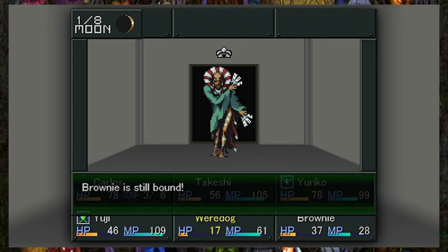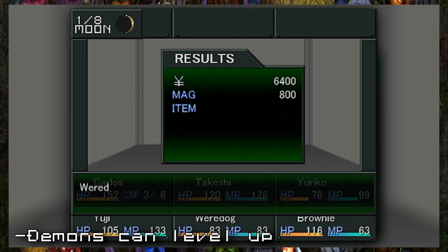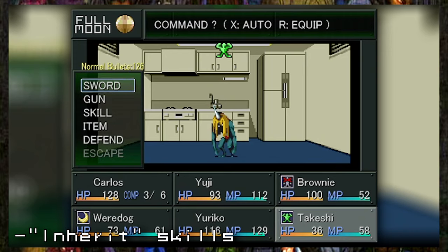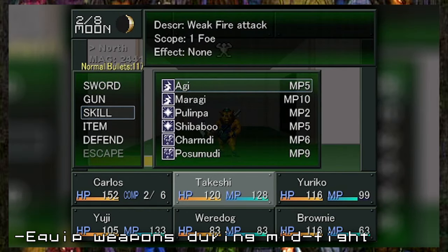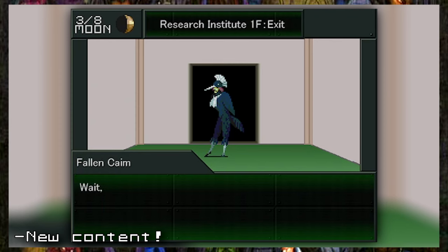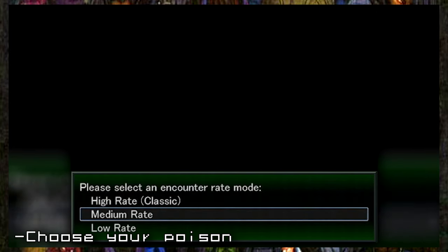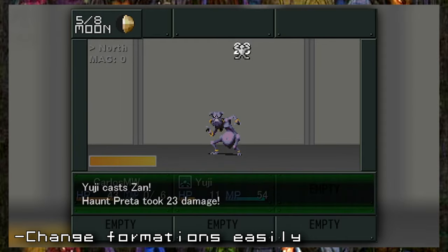Fortunately, the gameplay also receives some noticeable changes. Now your demons will level up, learning new skills. You can give your demons new spells through an exclusive shop in this game. You can change your melee or firearm weapons during mid-fight. The amount of skills, demons, and magic spells has been increased. You can choose how often random encounters will occur at the beginning of the game. And now you can change formations, just like in Devil Summoner and Soul Hackers.